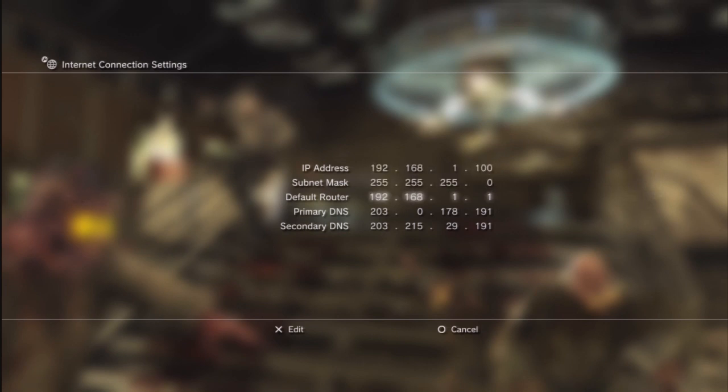To get your default router address, go to your computer's search bar, type in CMD, bring it up, and type in ipconfig. Scroll down and you'll see your default gateway, which is your IP address. Enter that under default router — mine is 192.168.1.1. Under your IP address, put the same number in except change the last number to anywhere from 50 to 150; I've chosen 100 to make it easy. Subnet mask will always be 255.255.255.0.